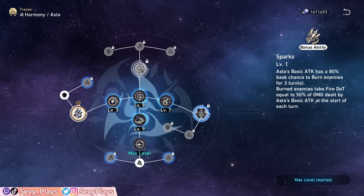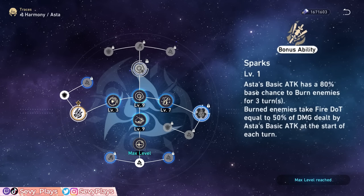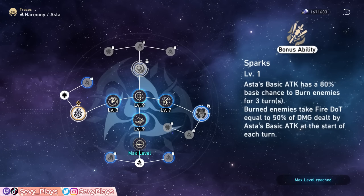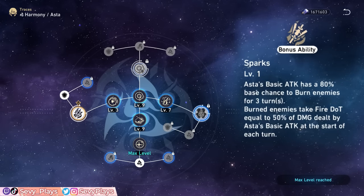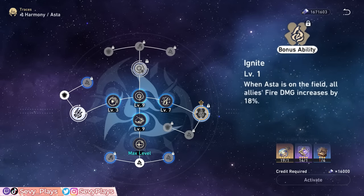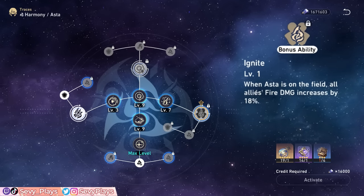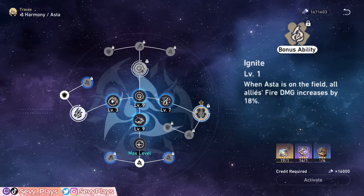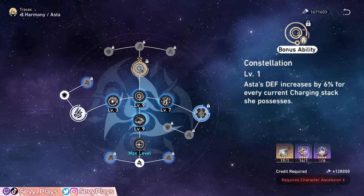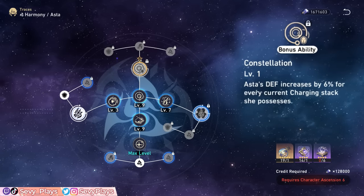Now let's check out Asta's ascension bonus abilities and stat bonus traces. Her ascension 2 ability gives her basic attack a chance to burn the enemy for 3 turns, which is some added offense and more potential synergy in damage over time teams. Her ascension 4 ability increases all allies' fire damage by 18% when Asta is active — this has its best use case if you comp her with another fire DPS or a fire focused team. If you don't fall under those cases, it's a low unlock priority. Her ascension 6 ability makes Asta get 6% defense for every charging stack she has, which helps increase her survivability.